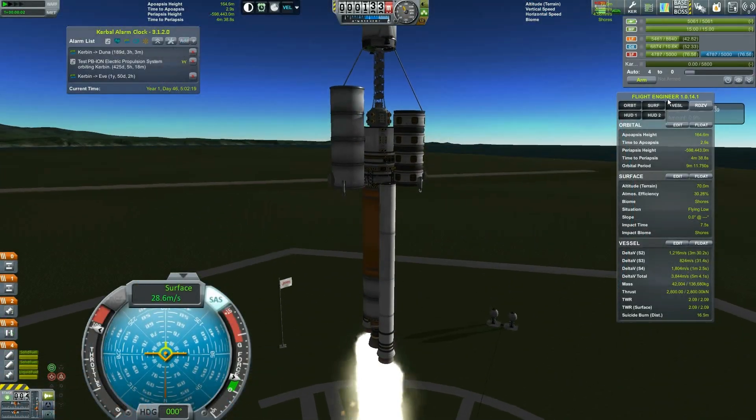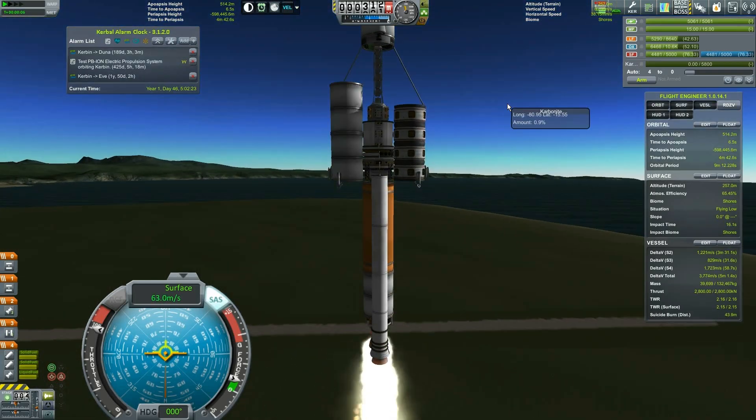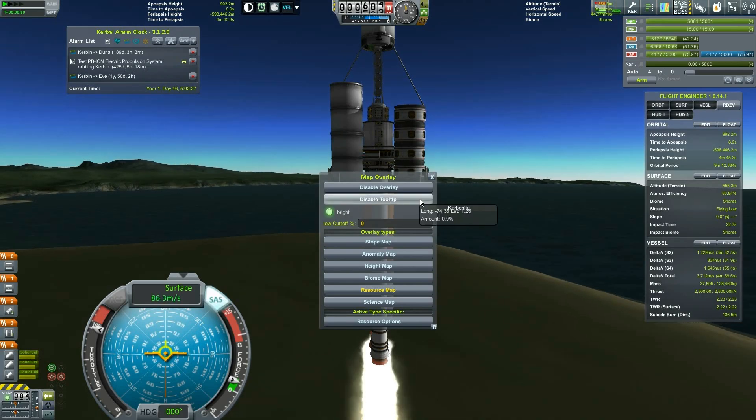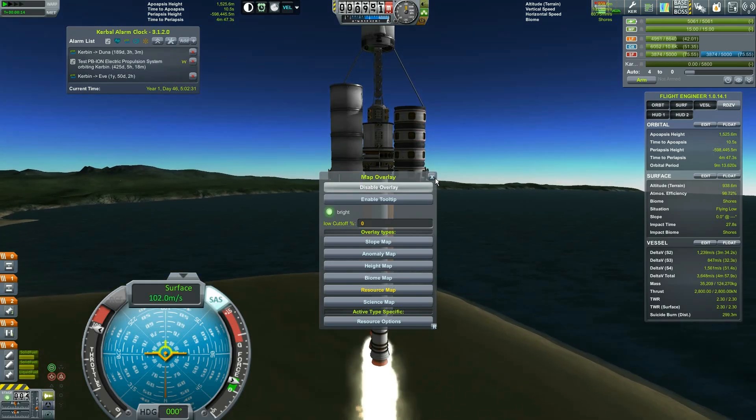Hey everybody, Fifth Horseman here with more Kerbal Space Program. We are not going to DUNA today — sorry about that. We are instead going to start Carbonite operations. I'm going to disable this tooltip because I find it very annoying.